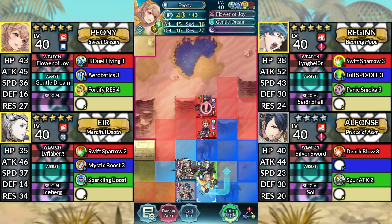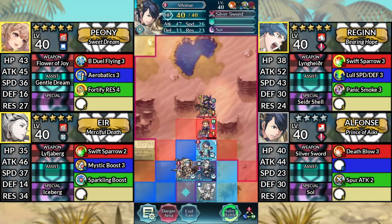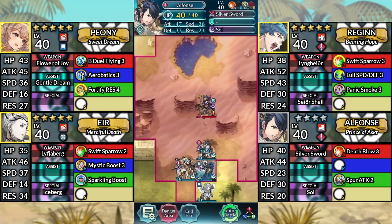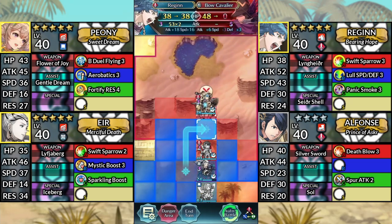Move Peony down to the left and dance Eir. Move Alphonse above Eir and finish off Caellach. Finally, move Reginn up to the right and finish off the Bow Cavalier.